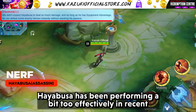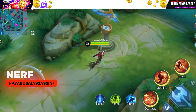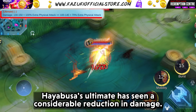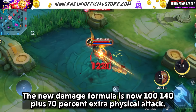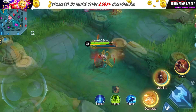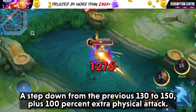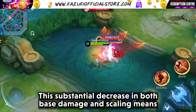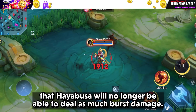Hayabusa has been performing a bit too effectively in recent matches, so he is getting a nerf. His ultimate has seen a considerable reduction in damage. The new damage formula is 100 to 140 plus 70% extra physical attack, down from the previous 130 to 150 plus 100% extra physical attack. This substantial decrease means Hayabusa will no longer be able to deal as much burst damage.